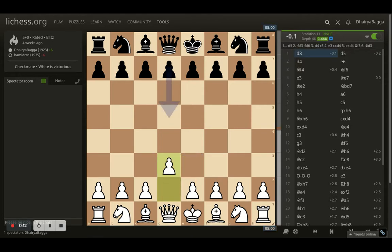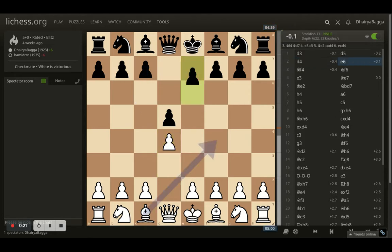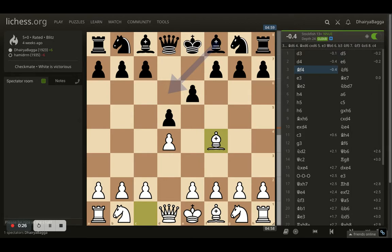I started off with d3 just trying to see what my opponent does. Opponent plays d5 and now I go for d4, trying to accomplish the same thing which I could have done on the first move itself. Then opponent plays e6 and I go with bishop to f4, trying to convert this into a London System setup.